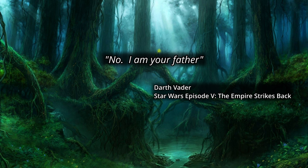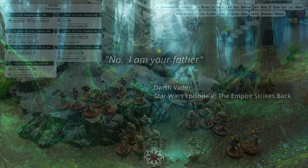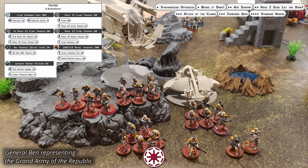Ben is steadily improving in his tactics and some of his maneuvers in this game were unexpectedly successful. The Grand Army of the Republic is led by Clone Commander Cody, who brings heavy support in the form of a LAAT/LE patrol transport and an infantry support platform. An ARC Trooper strike team provides long-range sniping, and four units of Phase II Clone Troopers fill out the bulk of the army.